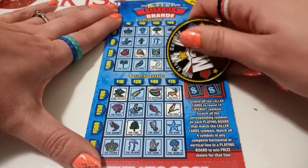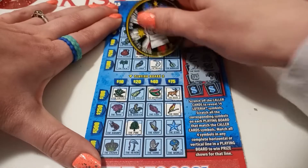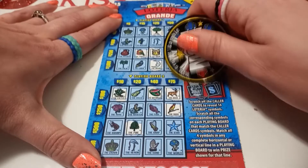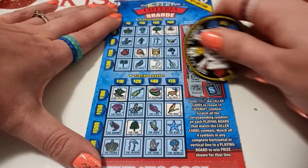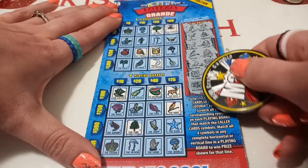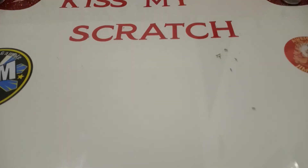No other moon. Drum and a bonnet — got the drum, no bonnet. Spider — we do have a spider. And an umbrella. So nothing on our five dollar. Let's try our ten dollar.